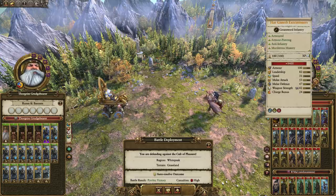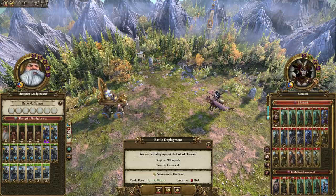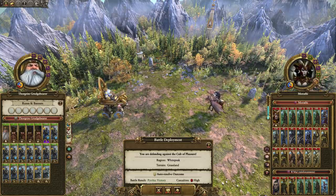We're going up against Marathi — she's got 2 full stacks plus a Settlement Garrison, so 47 units in total, so we're outnumbered quite significantly. Autoresolve says that we'll win, but we'll lose 2 of the Hammerers, so we'll see how we go going up against this.